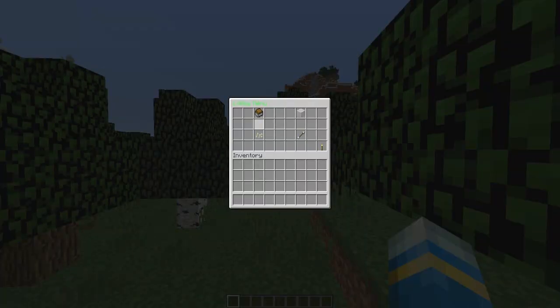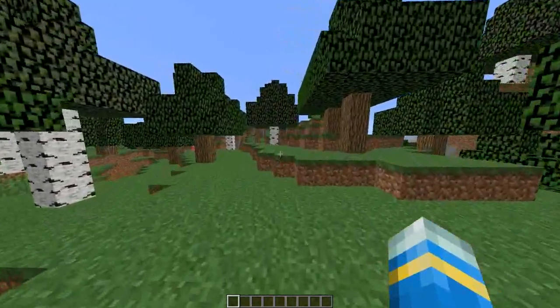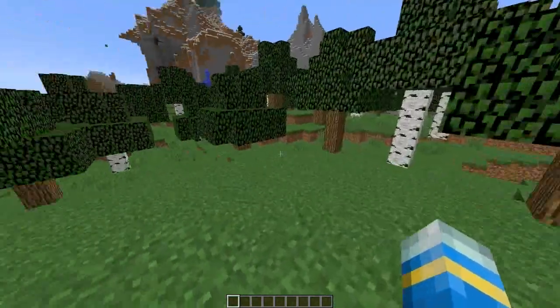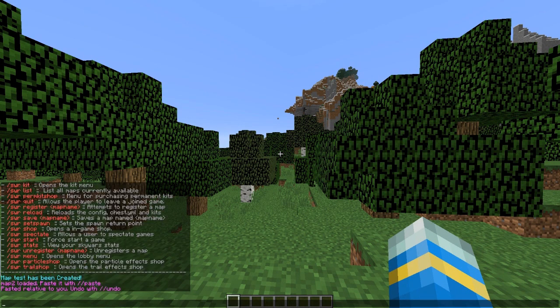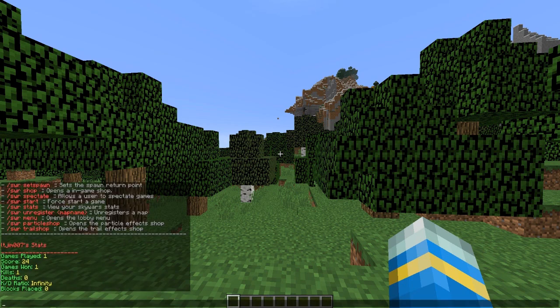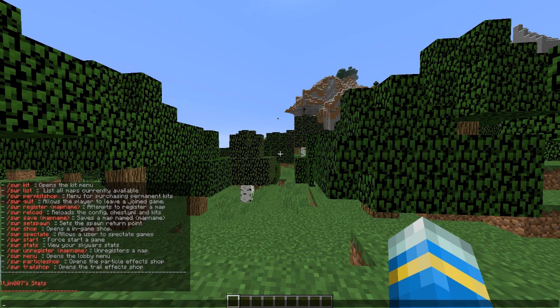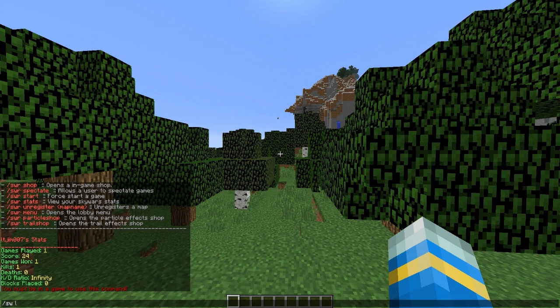So then if we do SW menu, we can have a look at this awesome menu where you can buy kits, you can buy colors of glass — which is a really cool feature — particle effects, and projectiles. This plugin has improved massively since last time I saw it. And there are only a couple more commands like stats, spectate, and SW kit list — so here are the maps.